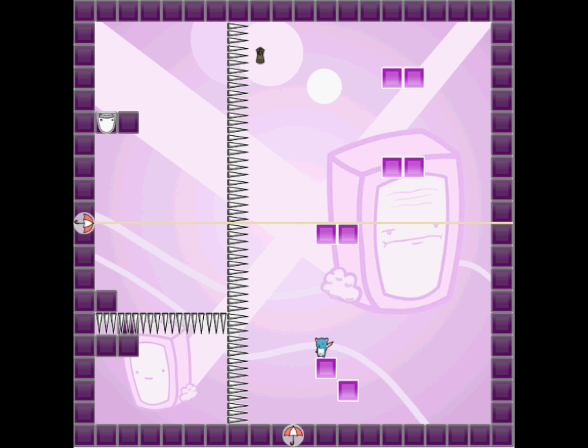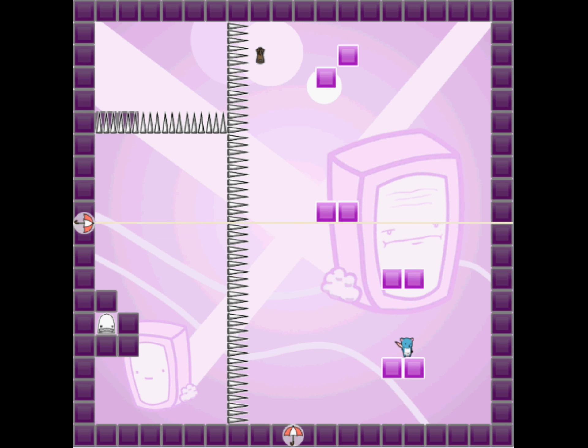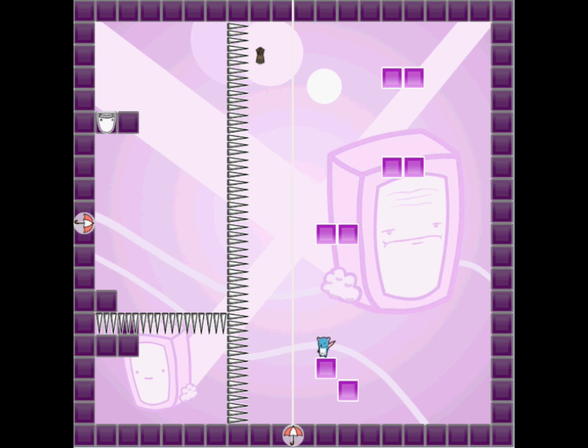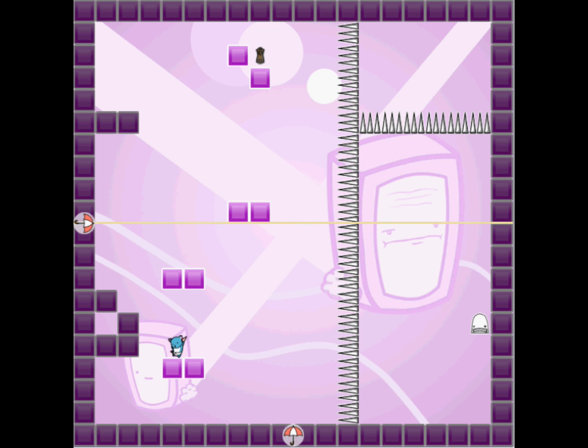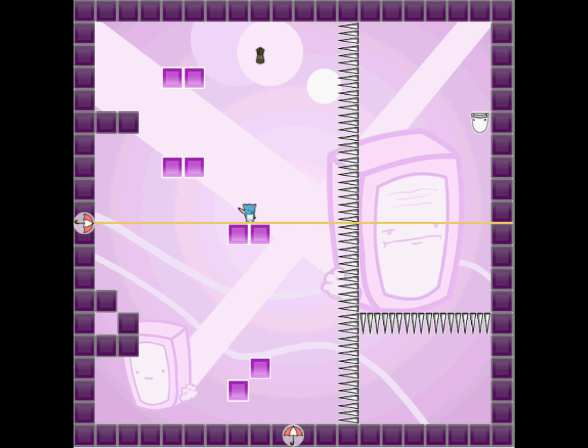Reflexio has a well-developed learning curve. The game basically starts you off in a tutorial mode, explaining the controls and the puzzle mechanics, and you're slowly introduced to new rule changes like blocks that don't reflect, or reflection points that you have to unlock as you go along. By the end of the game, you're dealing with some really clever puzzles that might have you scratching your head for a bit before you figure out what the twist is.